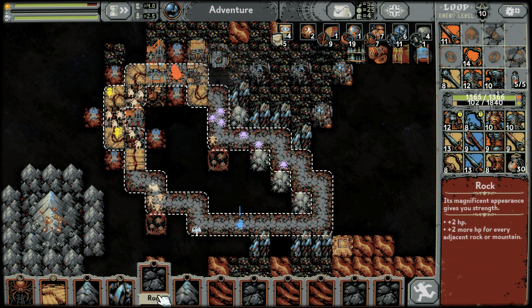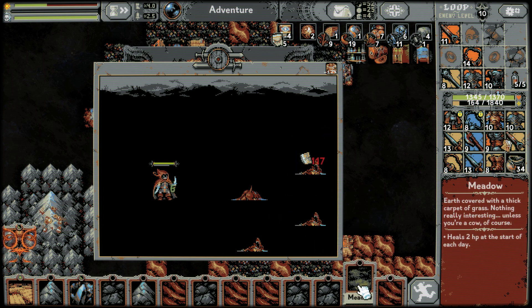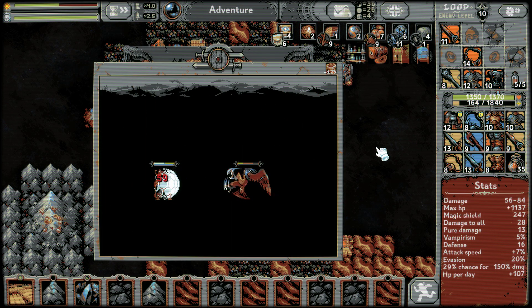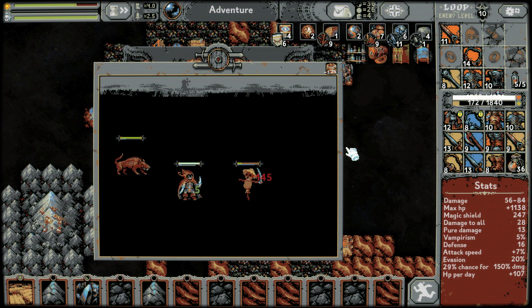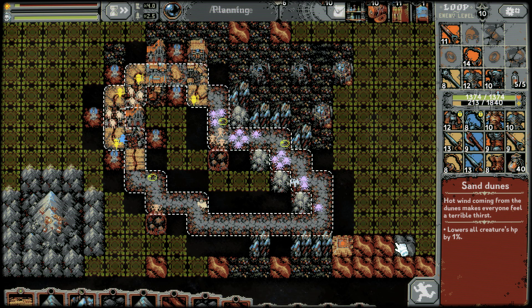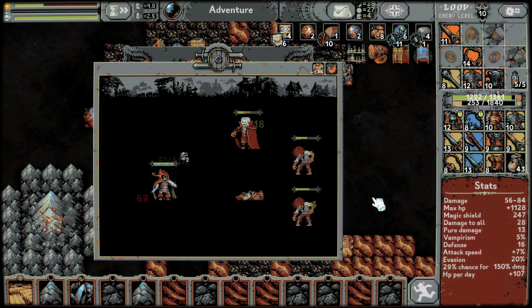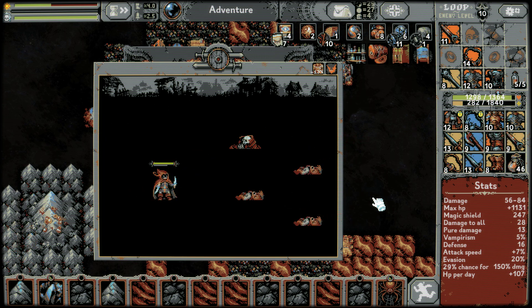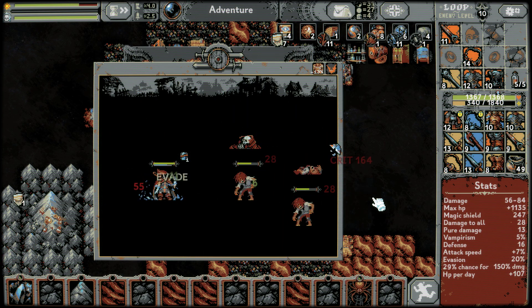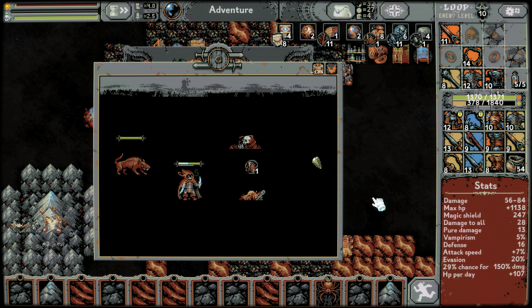I'll put nothing here — that wasn't even a fight. A medal here. Let's go — sand dunes! Just keep reducing these HPs. Damage to all — my goal was attack speed but damage to all is just so good, especially when you have the magic shield that we have.